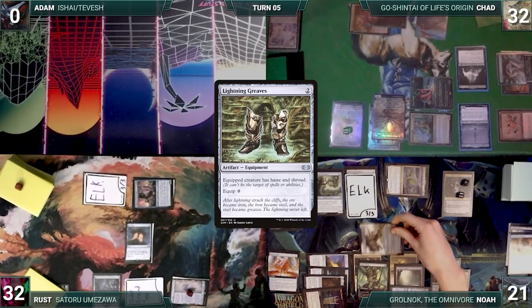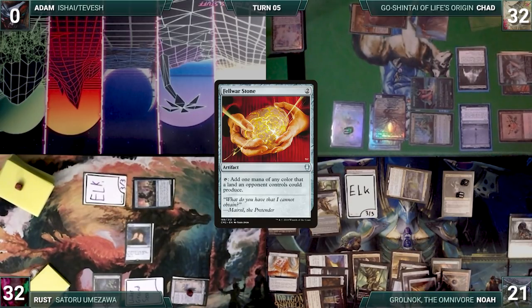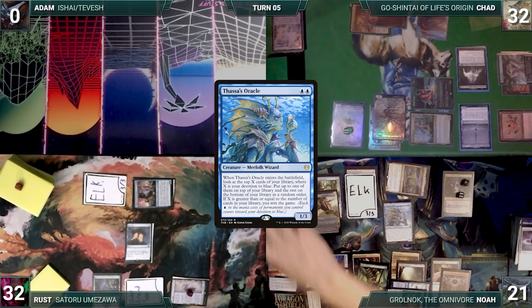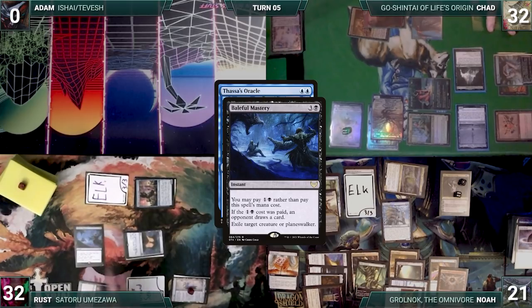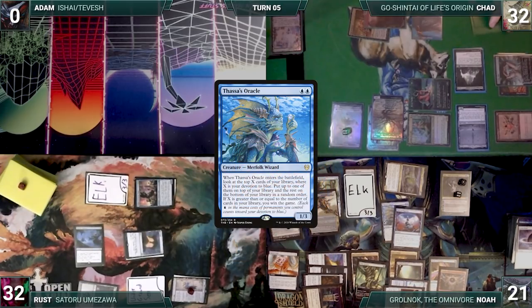All permanents get exiled with croak counters. Noah casts Lotus Petal from exile, casts a Felwar Stone, then follows it up with Thassa's Oracle. It enters and with a trigger on the stack, Rust casts Baleful Mastery for its alternate cost targeting Go-Shintai. Noah responds with a Pact of Negation. Baleful Mastery is countered, Thassa's Oracle's ability resolves, and Noah wins the game.